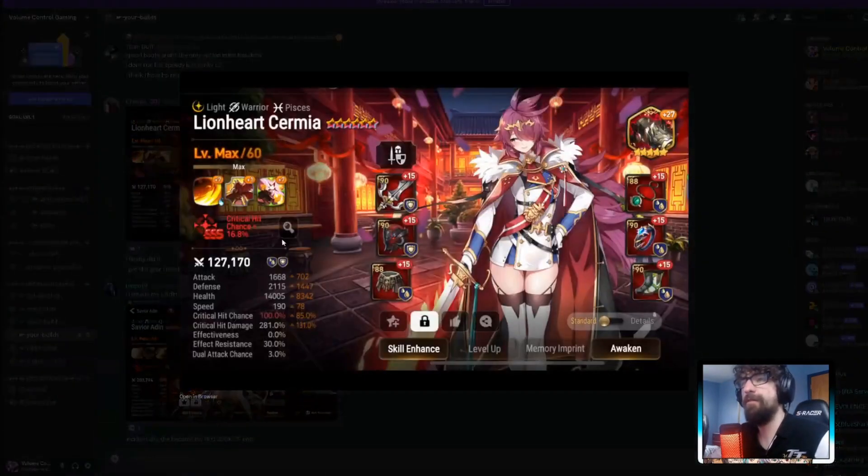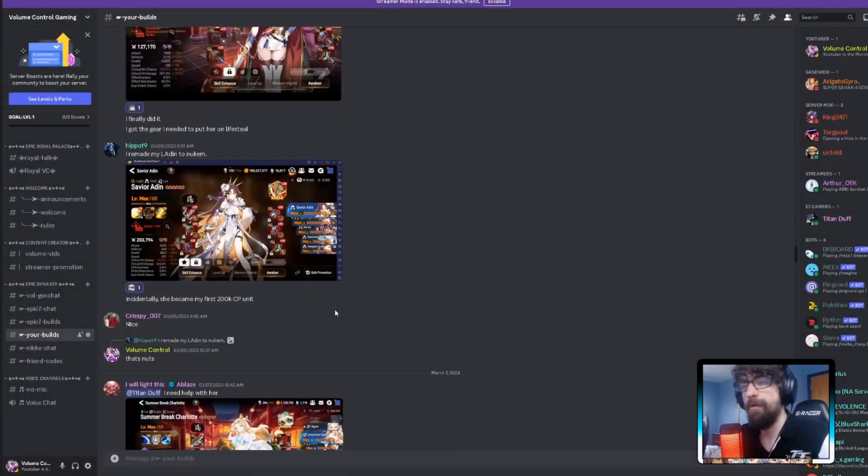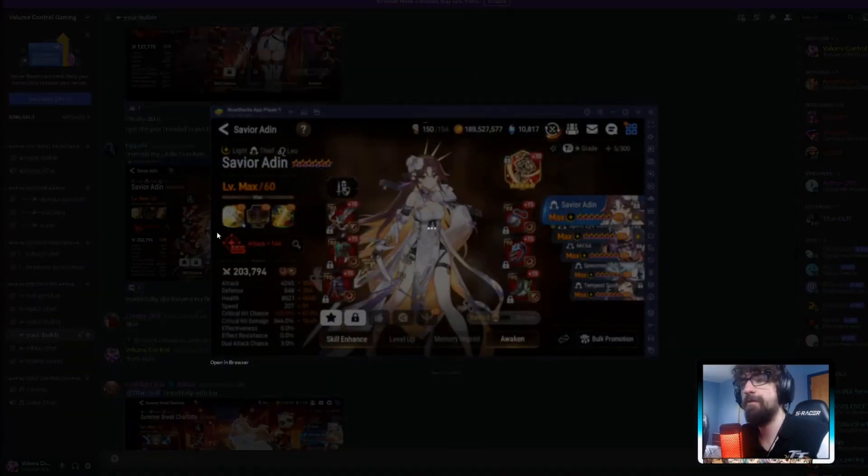Lionheart Cermia — she's on Draco Plate, Lifesteal, Defense set. This looks like mine. 2,100 defense, 281 critical damage on Draco Plate — that's respectable. 100% crit chance, 190 speed. This is a very good Liner and better than mine honestly. Ideally in the future you could drop the defense for Pen to help that S1 damage output — that's mid-maxing. Other than that, this build is gross.